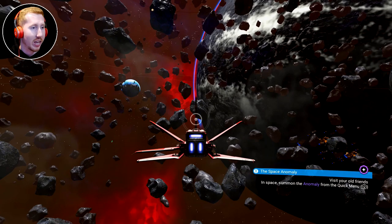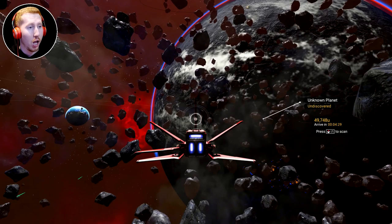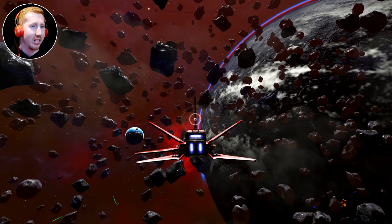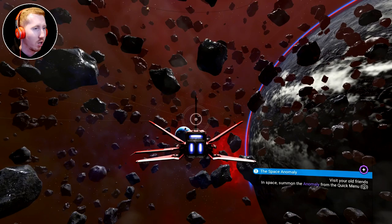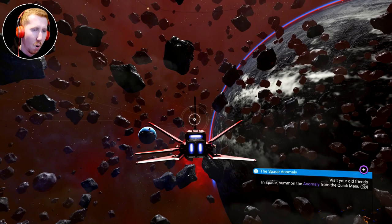I've just warped into a new system and it looks pretty freaking good. Look at this atmosphere — this is breathtakingly good looking. We've got a dark red with colours that kind of run into each other in the background, and then there's this weird bluish-tinted electrical stormy cloud thing going on. I like it. It looks really cool.